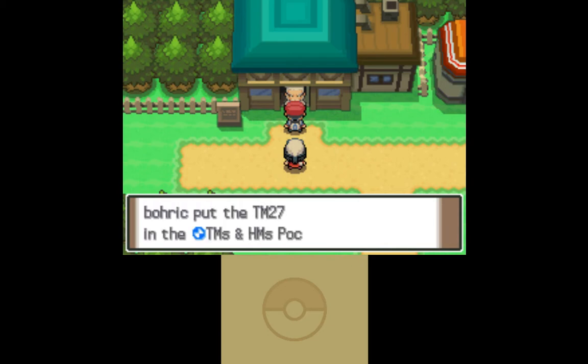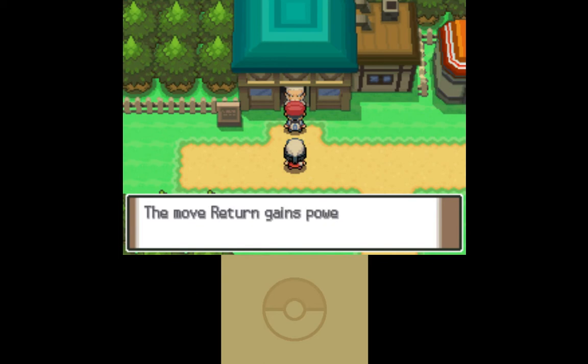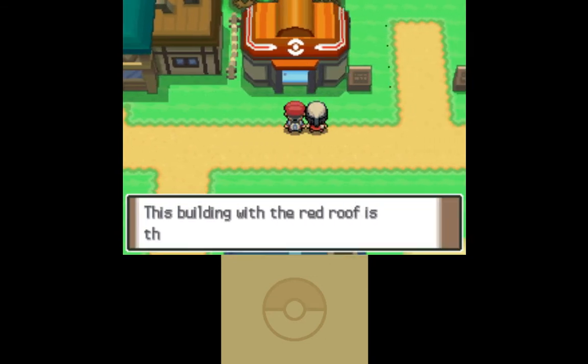TM 27 — Return. Cool. Up to Generation 4, TMs are single use only. In Generation 5, they made them all infinite uses. So I need to be a little more careful with how I use these. Return is a great thing to start with, because your starter is naturally going to become extremely friendly. I'm going to teach it to Nidoran — to Crap Basket. I need to start referring to her by her real name. Oh, you're going to be my mentor — this is the Pokémon catching tutorial.